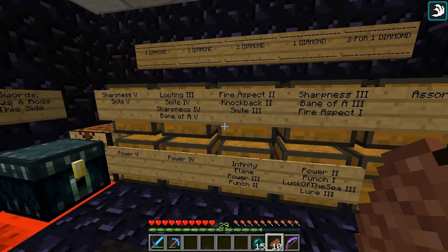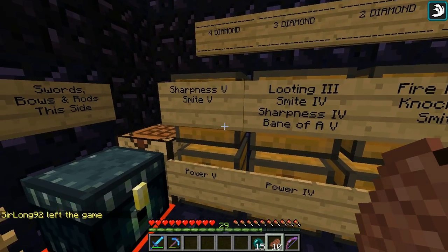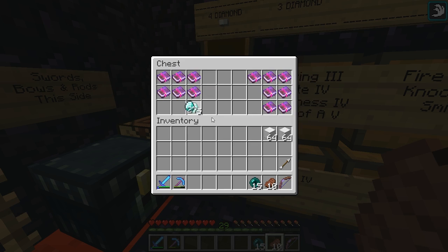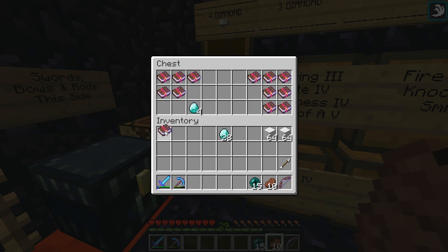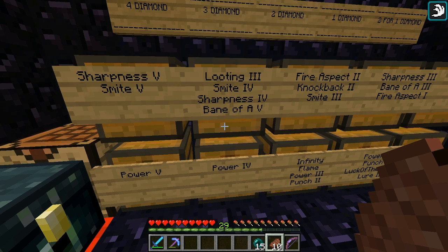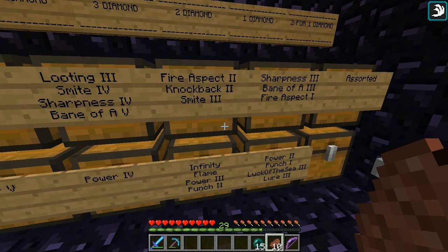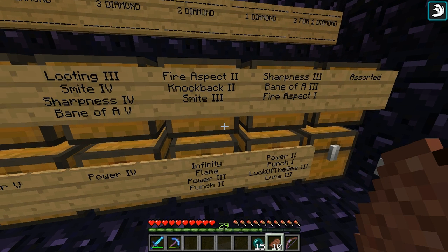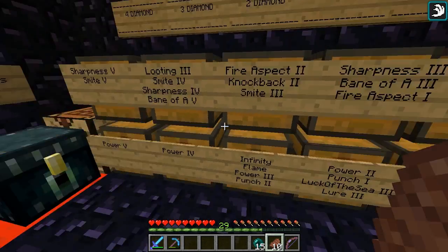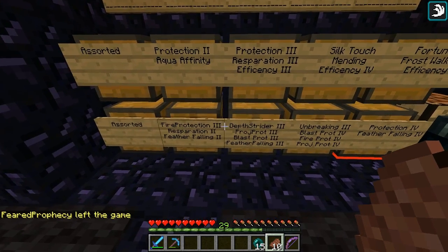Alright, let's just grab some of our diamonds. What we're going to need — we need a Sharpness. That's four diamonds. Not five — four, I say four diamonds. Sharpness 5. Looting 3 is three diamonds. Alright, there's our Looting 3. Do we want Fire Aspect? It's nice to cook the stuff, but I don't know, I'm not all that worried about cooking things at this point. It's nice, but then if I get hit by something after that — ouch. It's three diamonds for the Unbreaking 3. I think I have an Unbreaking 3 book so we're not going to touch that.